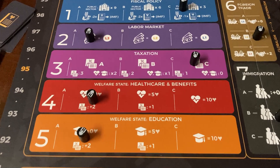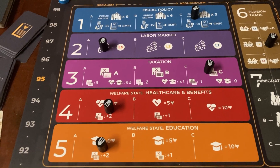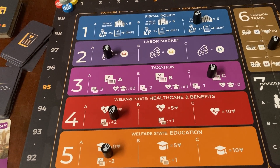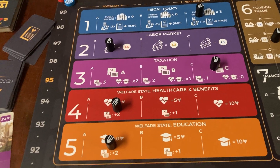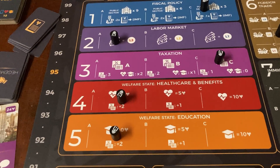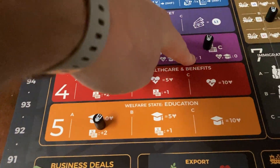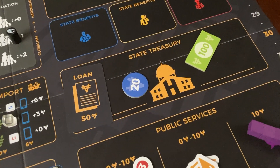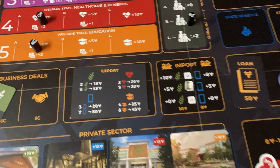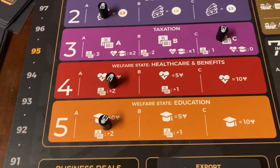For the capitalist player, getting taxes as low as possible is huge because they are greatly impacted by the amount they have to pay. When I play as a capitalist, policy number three is my first priority — I try to get it as low as I can. For the middle class player, they can consider whether to support the capitalist player in having lower taxes, which does benefit them as well. The caution is if we have free benefits and low taxes, the state is going to bleed money quickly and we're asking for IMF intervention.